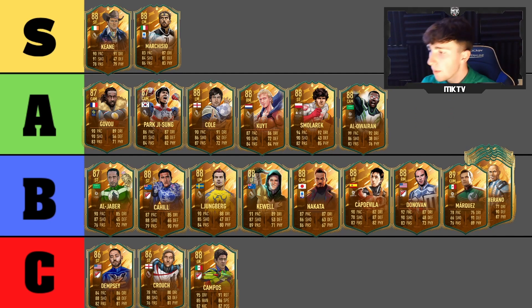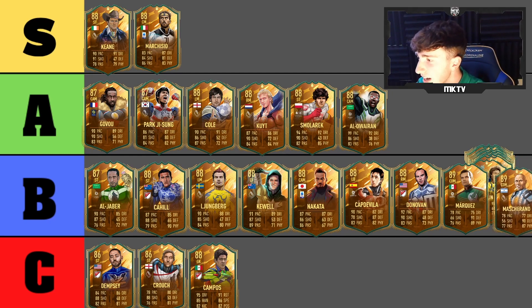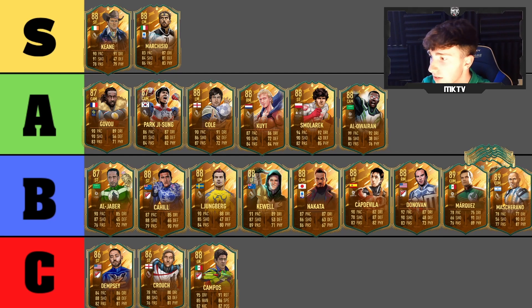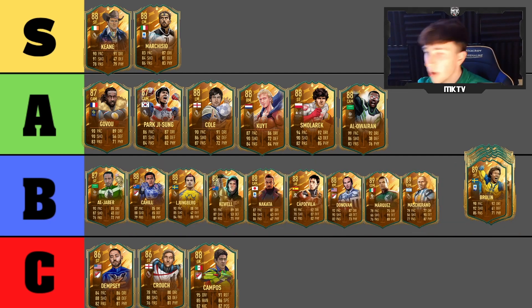Next is Mascherano — a bit of a weird one. His pace is poor, yes the defending and physicals are good, he's a decent CDM, but I don't see him being any higher than B tier. Also I noticed Donovan is actually very good but I just don't think he warrants A tier — he's a good card but not quite there.